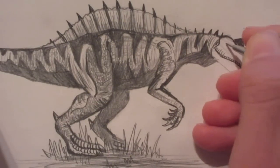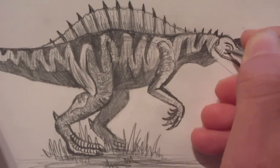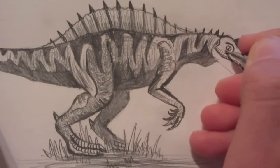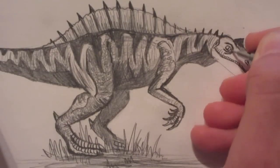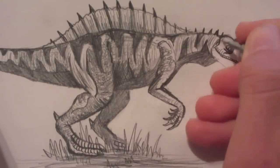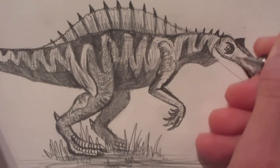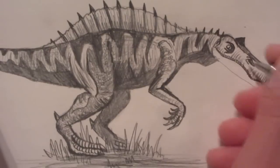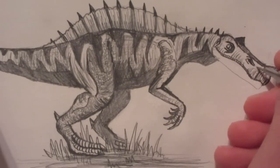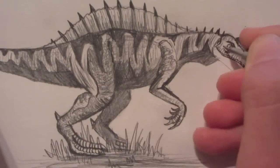So now we can put in the eye area. It's got a big yellow eye. Put some refinement around it — Irritator is a very cool looking dinosaur, as you can see. Going to add some texture to the snout — a few scales will never hurt.